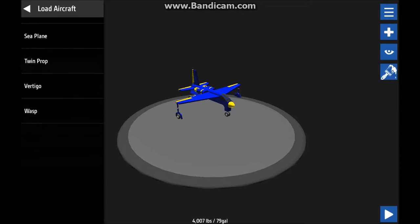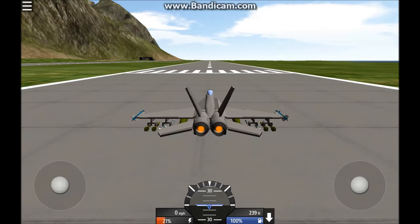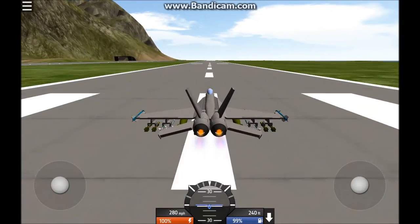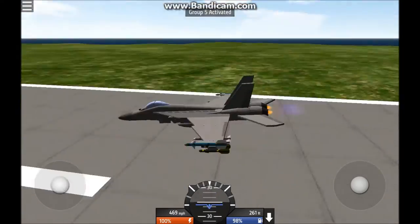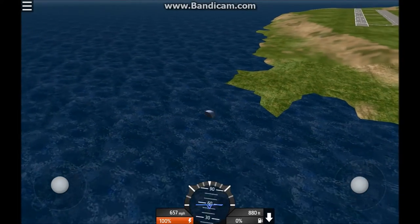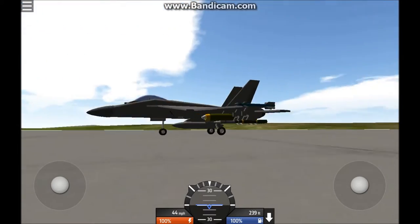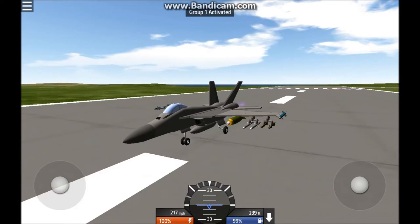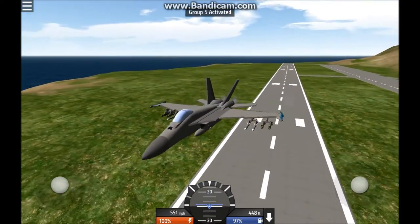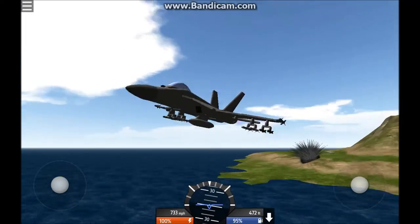I'm going to show you guys some of these aircraft — these are the preloaded ones you get. This one is honestly my favorite because it has so many weapons on it. I think five is for the bombs so I'll show you that. There's a minigun on the front and the bombs just glide through the air. They fell down the hill, but I like the explosion animations honestly.